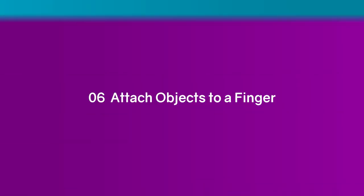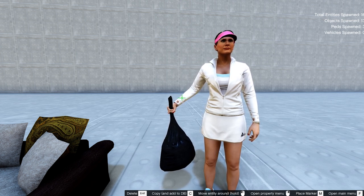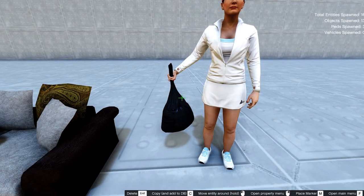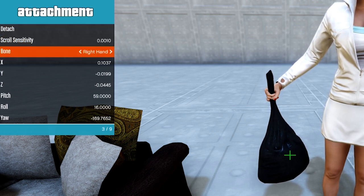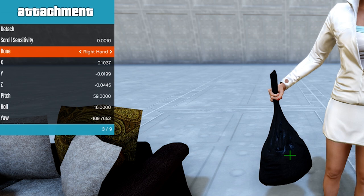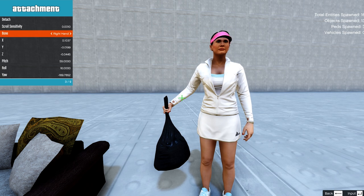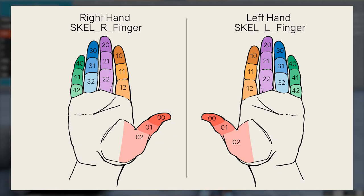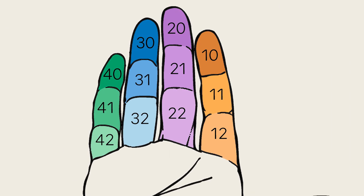Tip 6: Attach objects to a finger. I've shown you before how to attach objects to characters, and usually it is fine to just pick right wrist or right hand if you want your actors to hold something. However, with some close-up shots of the hands this might not yield the best results, meaning the object doesn't look like it is being held by the correct fingers. This is why MenuPC allows you to attach objects as precisely as choosing individual fingers for the left and right hand. I've done some testing and created a PDF guide you can download for free — just check the video description.